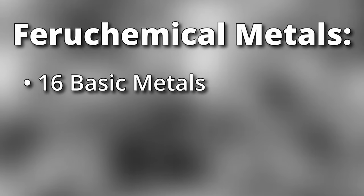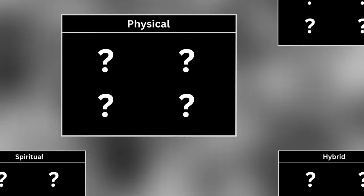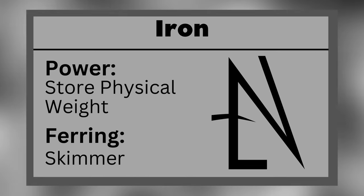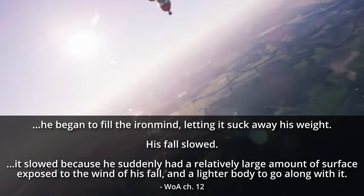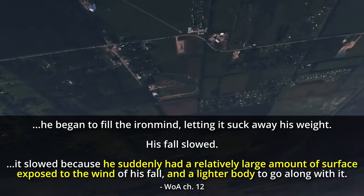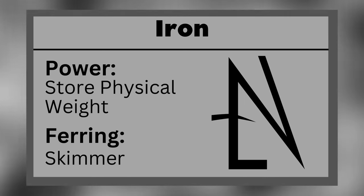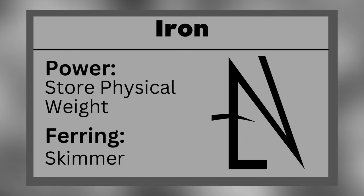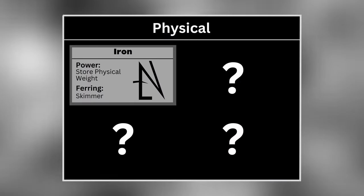There are 16 basic Feruchemical metals, divided into four groups of four based on the attributes they store: physical, cognitive, spiritual, and hybrid. Iron allows a Feruchemist to store physical weight, reducing their effective weight while actively storing. This reduction of weight can be very useful when falling from heights, because their surface area remains the same while their mass is reduced, so wind resistance slows their fall enough to land safely. They can tap their reserve to increase their effective weight — useful for adding momentum to attacks, making themselves harder to push or pull, or even crushing an enemy's bones. An iron Ferring is known as a Skimmer.